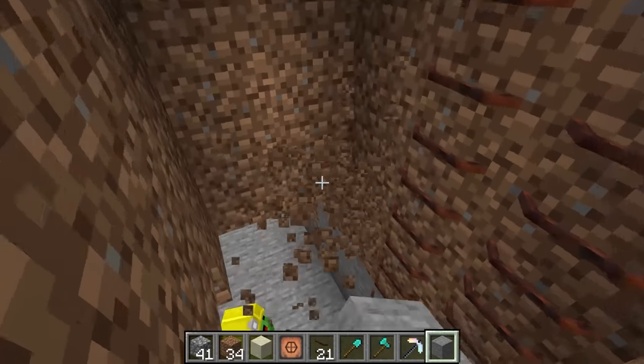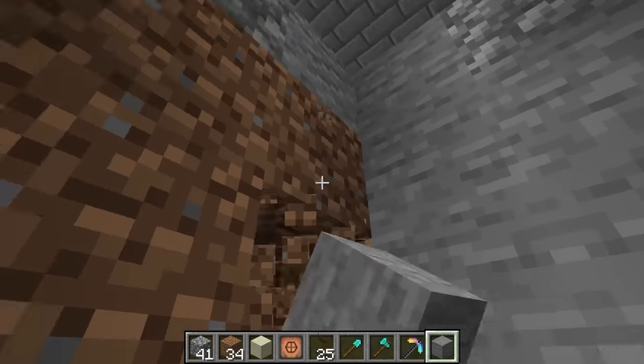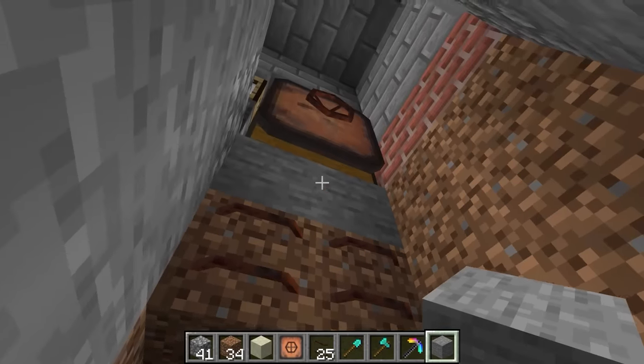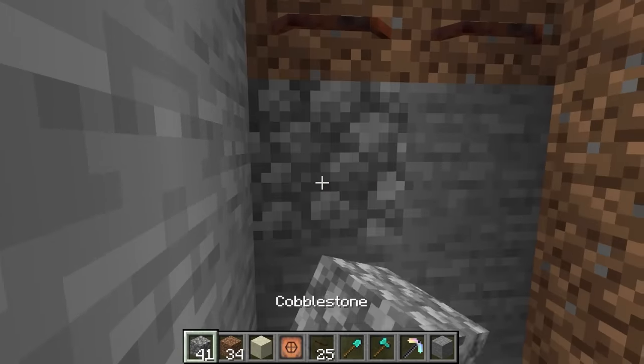Let's make this part out of stone, because the lava could burn through the wood. How does that look? Really good! Okay, that should do it.